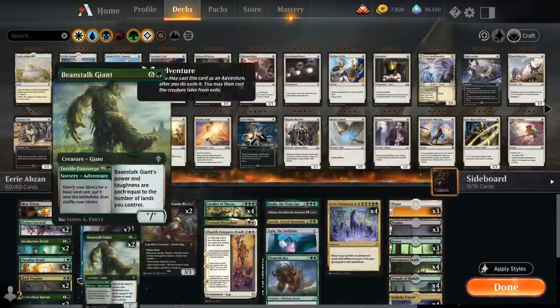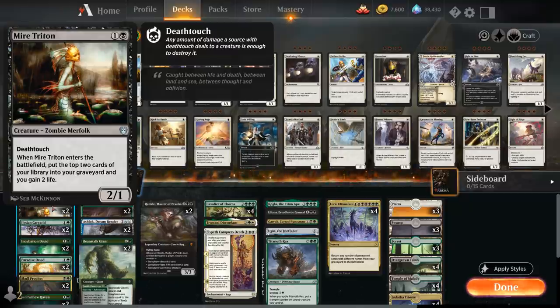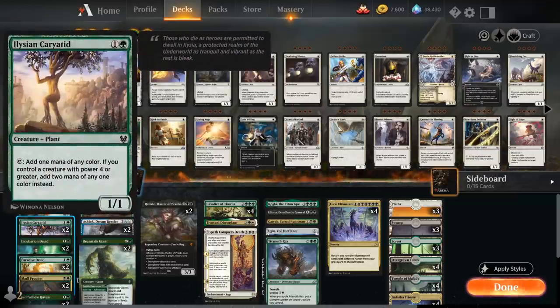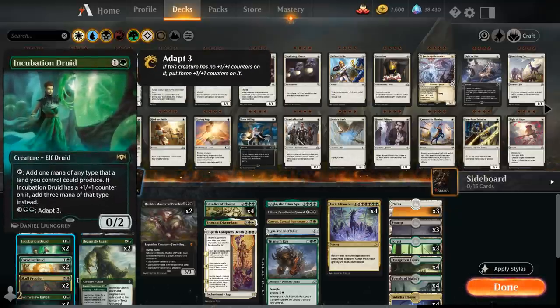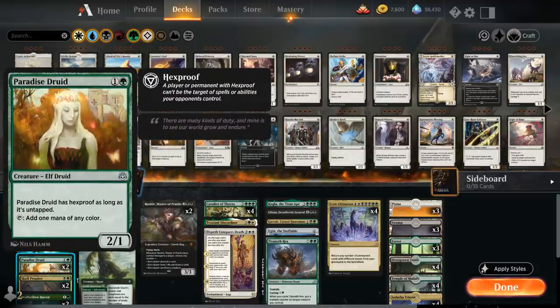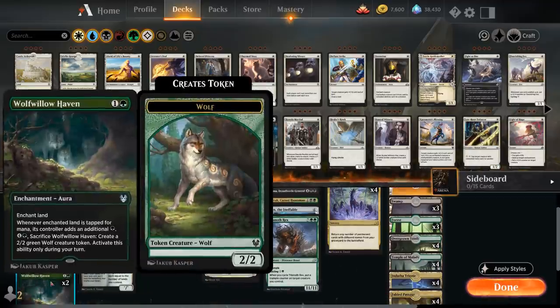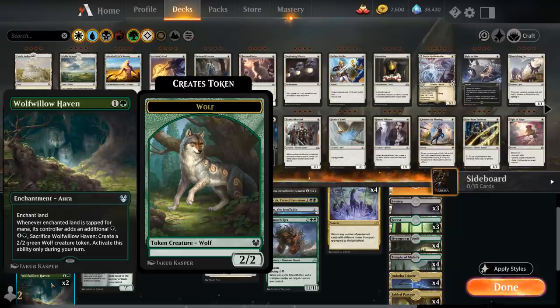Let's take a look at the entire decklist, starting out with our two drops where we have two copies of Mire Triton — a two mana 2/1 with deathtouch that mills the top two cards when it enters the battlefield. Then we've got a wide selection of mana ramp creatures: two copies of the Caryatid, which can potentially ramp for more than one if we control a creature with power four or greater; Incubation Druid that can adapt to potentially produce three mana; Paradise Druid that has hexproof as long as it's untapped; Skull Prophet as a 3/1 that can also help fill the graveyard by milling the top two cards; and two copies of Wolfwillow Haven as an enchant land that can produce additional green mana and be sacrificed to make a wolf token.